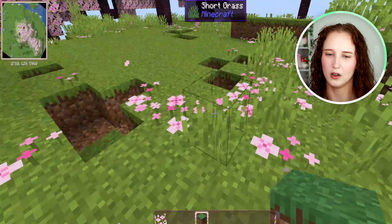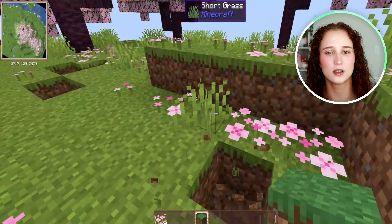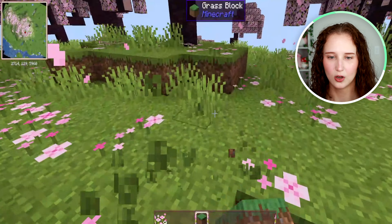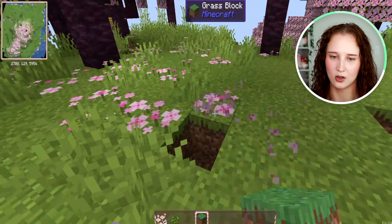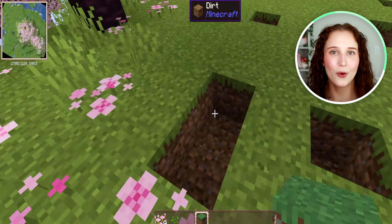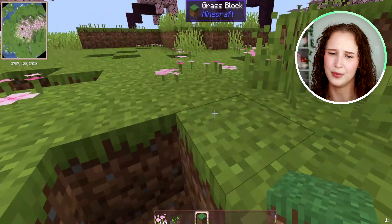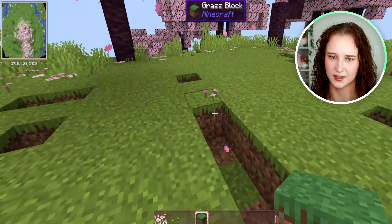It's nice if you are able to farm in an immediate water source area because water can only stretch out to four blocks. If you have tons of water as a resource, then you don't need to worry about how big your farm is because it'll stretch out.